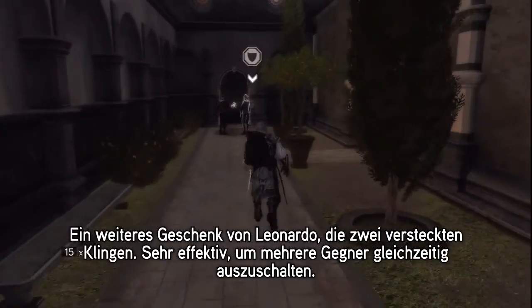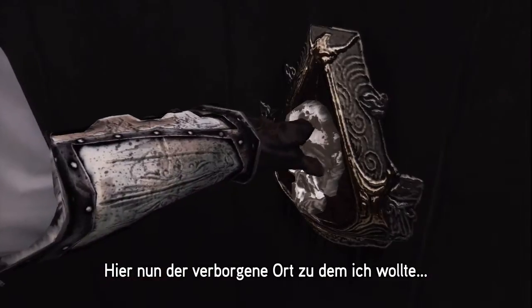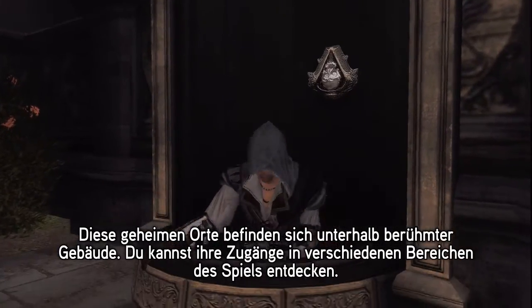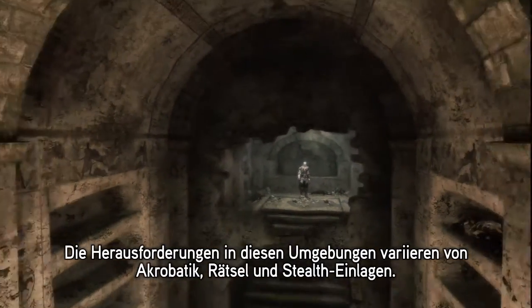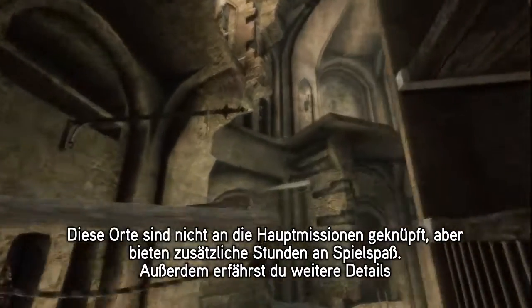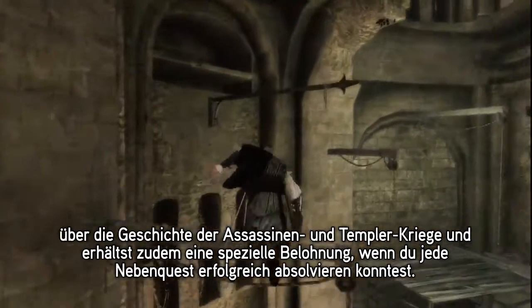Another of Leonardo's upgrades — the double hidden blade. Really effective to take out multiple enemies at once. Here's the secret location I need to go to. The secret locations are interiors of several famous landmarks. You can discover their entrance in various regions of the game. The gameplay in these locations will challenge the player in acrobatics, puzzles, and stealth. These locations are not bound to the main quest, but offer hours of additional gameplay, details about the story of the Assassins and Templars War, and a special reward as players complete each of them.